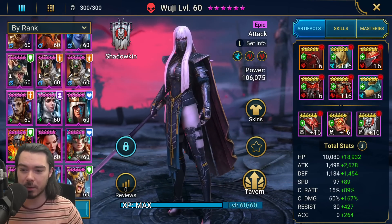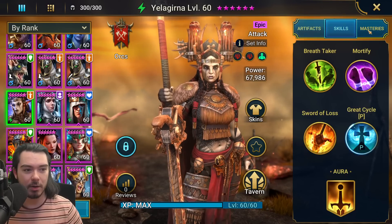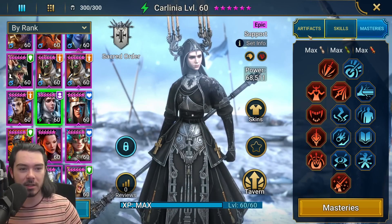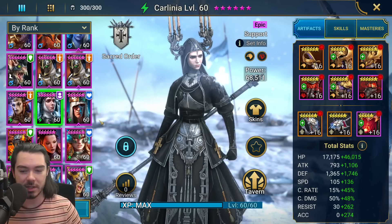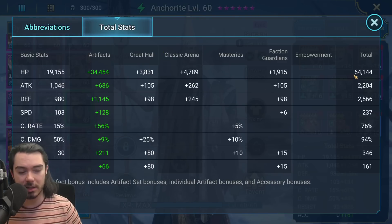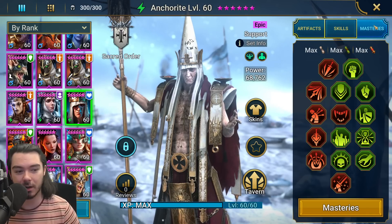Next up, we've got actually three Spirits in a row. We've got Yellow Gina, who I've built for damage: 4.6k attack, 213 speed, 254% crit damage, and some accuracy. We have Karlinia in a bit more of a debuffing Masteries build, also in a Guardian set to try to keep the team alive — 240 speed, good defensive stats, not really much crit rate, and some accuracy. And then Anchorite coming in a Relentless set with 64,000 health, 2,500 defense, almost 240 speed, and about 70% crit rate.